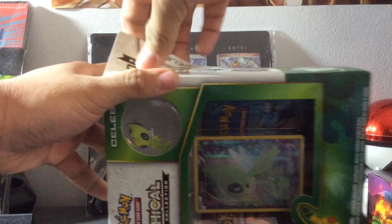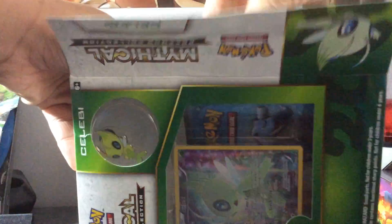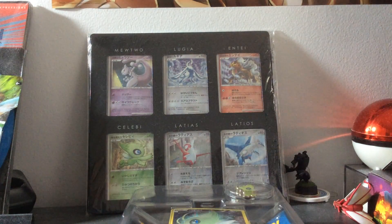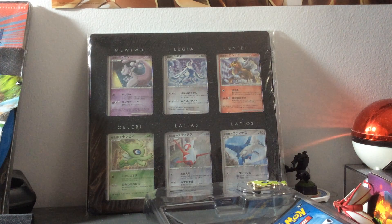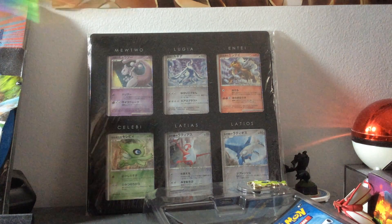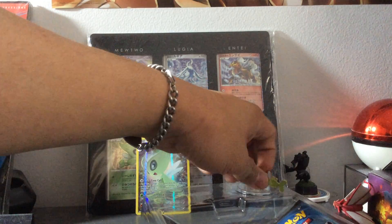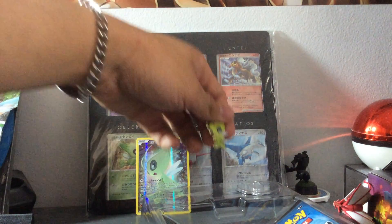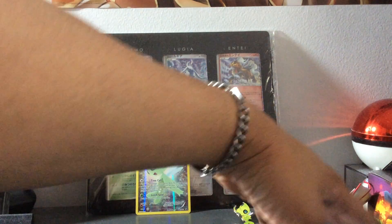So without further ado, let's open this box. We have the checklist that comes with every mythical box. We have the Celebi promo — very nice card. And we also have the pin that looks like a Disney character, poses like a Disney character, which is pretty cool. And we have two packs of Generations, like every mythical box.